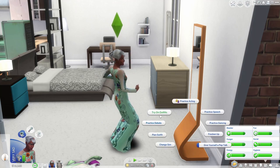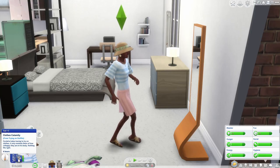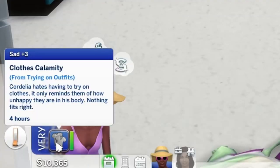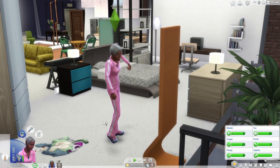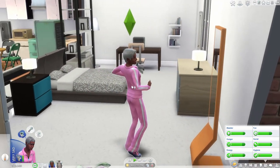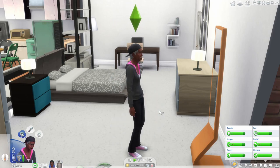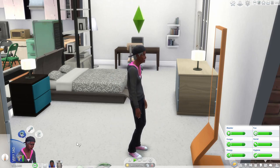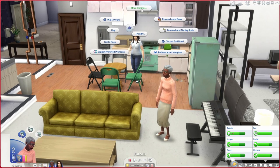I did the 'try on outfits' interaction at the mirror and it's giving her a very sad moodlet — Clothes Calamity from trying on outfits. Cordelia hates having to try on clothes. It only reminds her how unhappy she is in her body. Nothing fits right. The animations are just the generic EA ones where she looks confident, but I was thinking it would actually cheer her up to be able to wear clothes she likes.